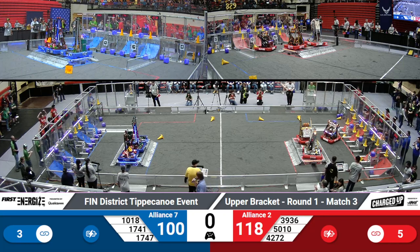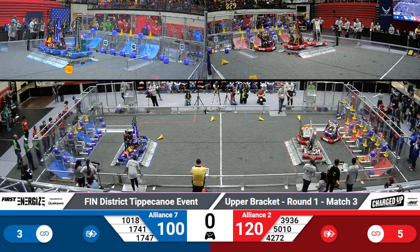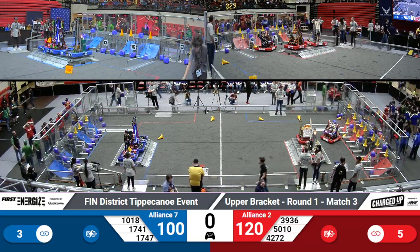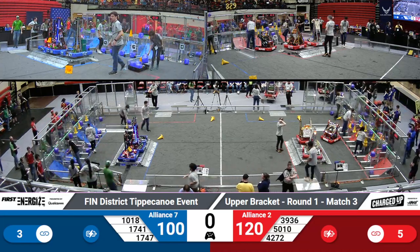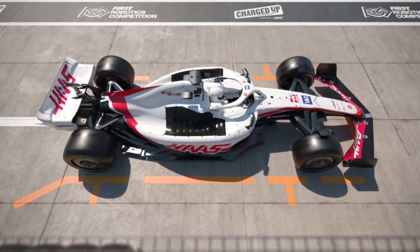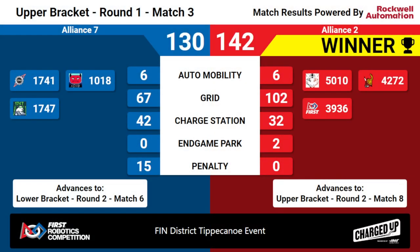They have, and that's the end of playoff match three. Your winners are the Red Lions. The Red Lions is your second seed alliance, beating out Lions 7 by 12 points. The Red Lions will move on in the upper bracket to match eight, and we'll see Lions 7 in the lower bracket again at match six.